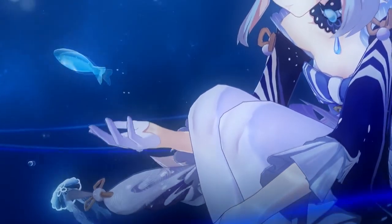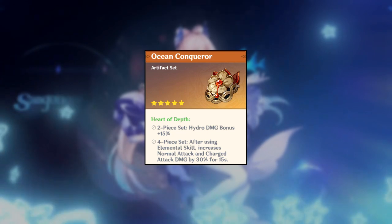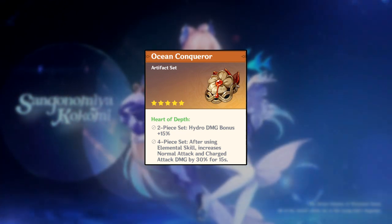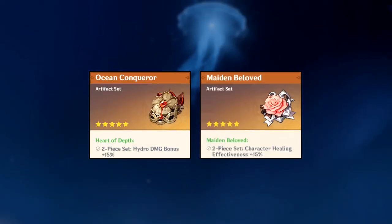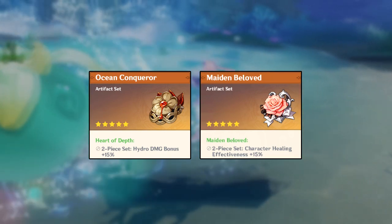Now moving to artifact sets. If you want to maximize damage, your best option is the four-piece Heart of Depth — that'll result in the most damage overall. You can also use a two-piece Heart of Depth and two-piece Maiden Beloved, which gets close to the same damage while also increasing healing.